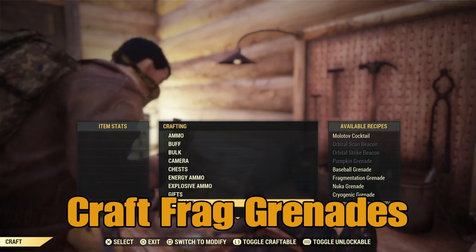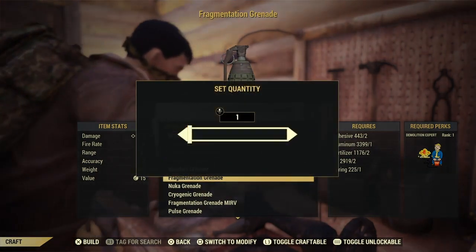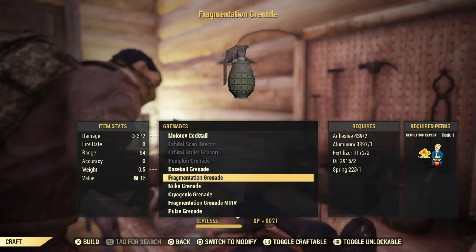Craft Frag Grenades. Same again — Tinkerer's Workbench, down to grenades, find frag grenade. And like I recommended before, try to do them one by one just to get that Super Duper to pop a couple more times. It will save you some materials.